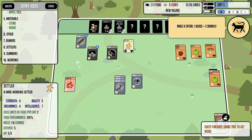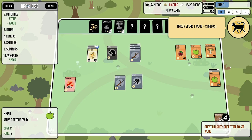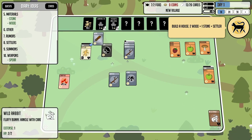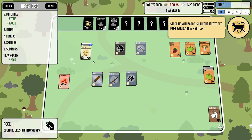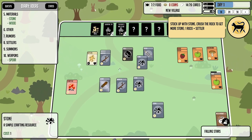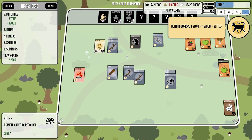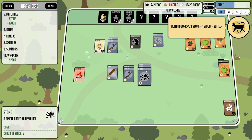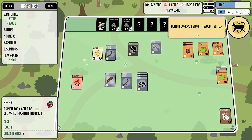We can boost his stats — agility boost, cool. One wood and two branches makes a spear; we'll definitely need that for defending ourselves. We'll equip it as soon as he's done with this tree. Meteors — falling stars — are actually beneficial; that just gave us a ton of stone. Card count is 15 of 20 — we're doing well on food and need to build a quarry.